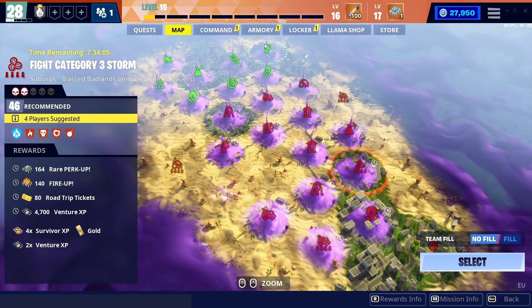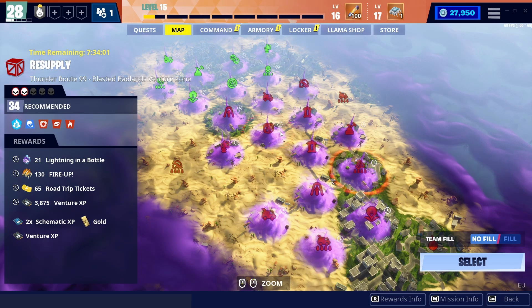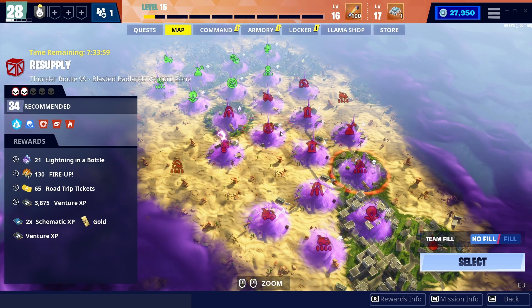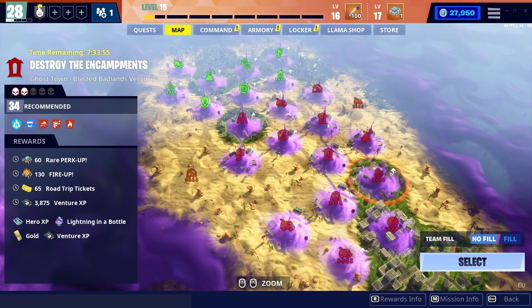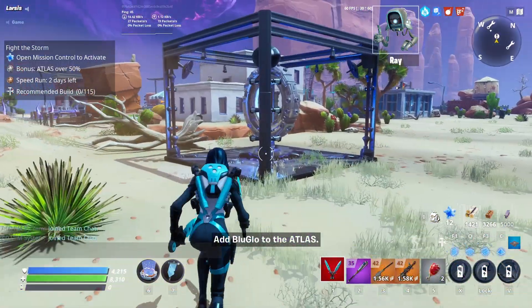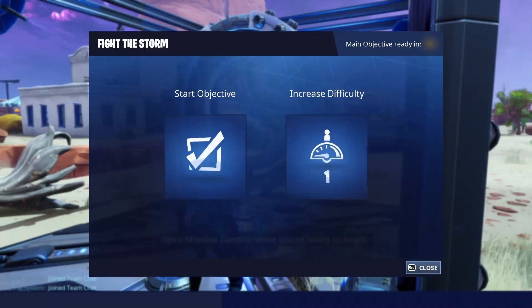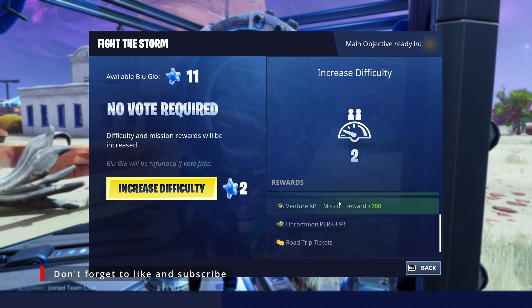Do it only when you run out of resources and for the XP alerts. Rather than that, the XP from these missions is very low. After you finish the 4x missions, play the normal missions but always increase the difficulty to 6 players using Bloodlow — it will give you more XP. It requires 12 Bloodlow to max any mission difficulty, like Fight the Storm, Retrieve the Data, Repair, or Evacuate the Shelter.